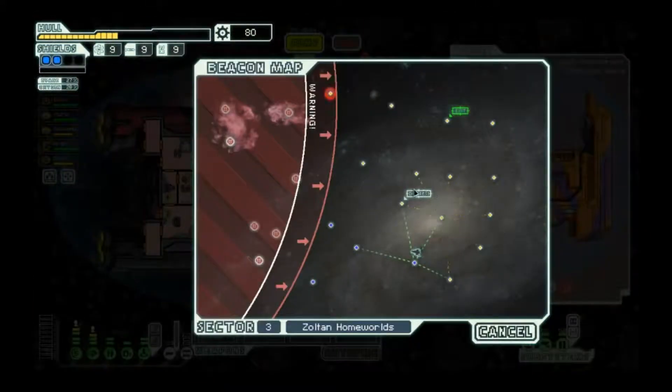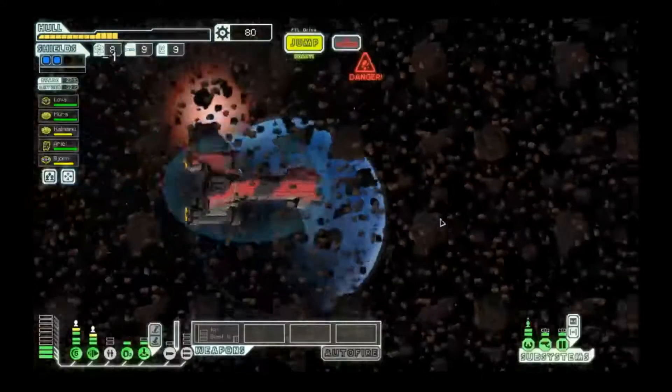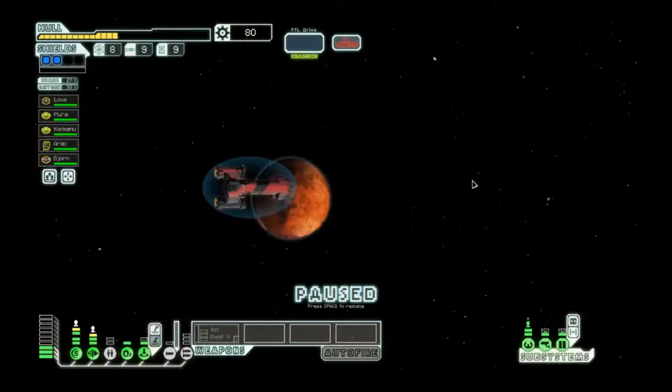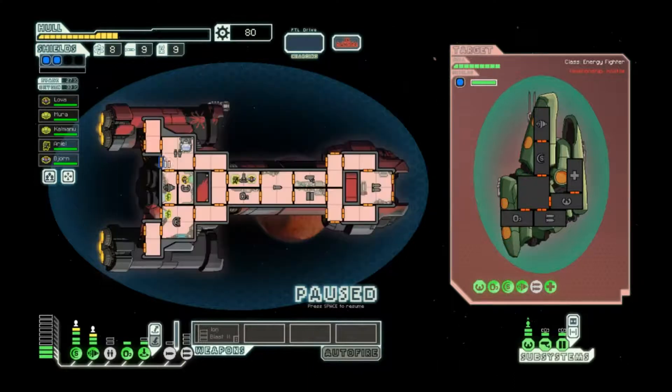Let's count how many jumps we've got - one, two, three, four-ish. We need to arrive at the exit in about four more jumps. We should probably jump here to see our options and then kind of jump around a bit. We can consider going to a store now - the ion blast 2 is helpful but we still need more options. Another ship with a missile - thankfully its non-missile armaments aren't going to hurt us, so that helps. But once again we're going to have to get that little shield.